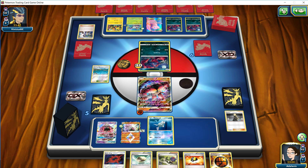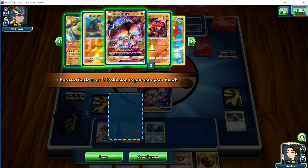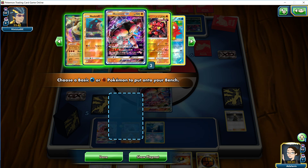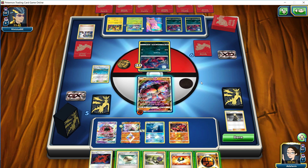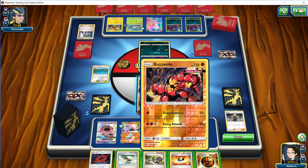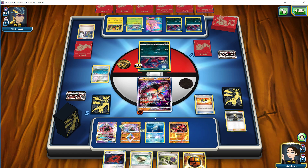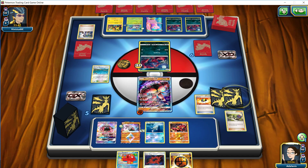Let's go Remoraid here. We're going to keep the Float Stone in hand for now. We don't necessarily want to N here, but it might be a good idea. If we were to Ultra Ball for anything - because we can simply just use the Brooklet - I think we use the Brooklet to go for a Baby Buzzwole here. Then we're going to Ultra Ball, pitching the N and the Float Stone, and we're going to go for an Octillery. We want to be able to suit up our Remoraid basically, and the card draw off the Octillery is better than the N. And while we can't evolve this turn, we're going to keep the Energy in hand.